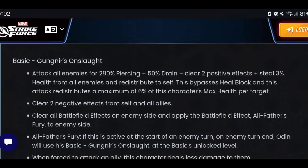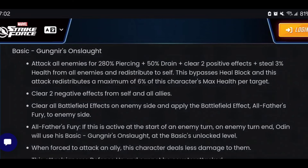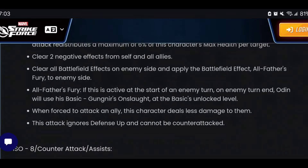His basic ability is called Gungnir's Onslaught. He attacks all enemies for piercing damage, and every time he does, there's drain, clearing of positive effects, and he steals HP from all enemies and redistributes to himself. This additionally bypasses Heal Block and redistributes a maximum HP per target — there is a maximum threshold, thankfully. This is going to be a very powerful component in Dark Dimension, where enemies have higher HP pools, so it should scale very well.